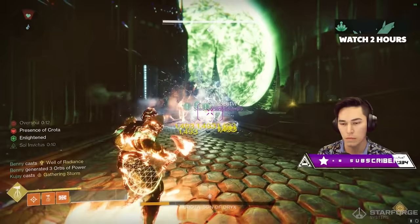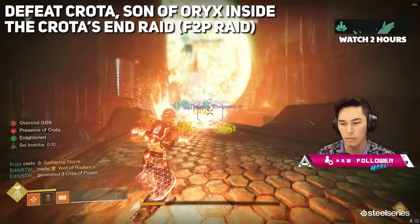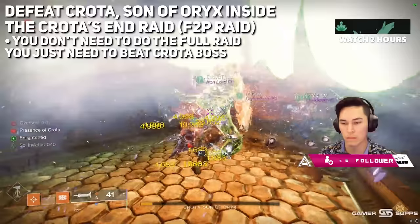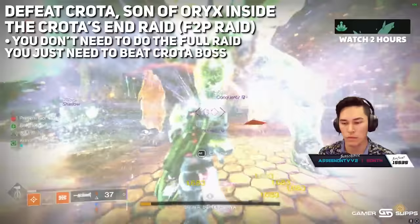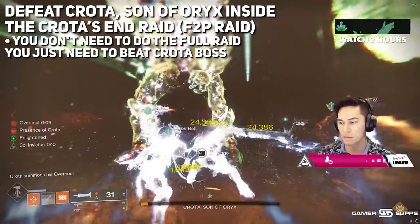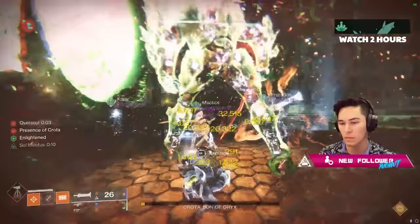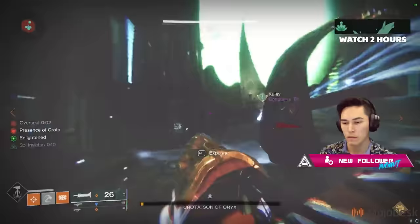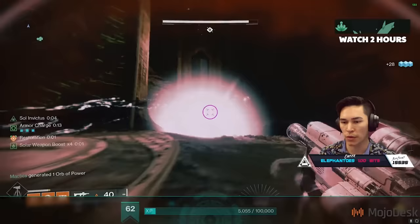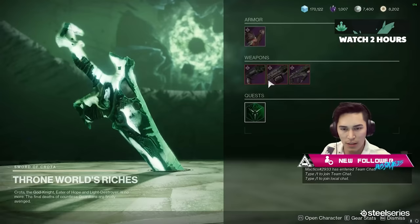First, you need to defeat Crota, Son of Oryx, inside of Crota's End, which is free for all players. As far as we can tell, you don't even need to complete all the encounters — just the final encounter with Crota. We literally had a teammate jump in during contest mode, all he did was the Crota fight, and he got Necrocasm immediately. Post-contest mode this is a little different, but if you're only interested in getting Necrocasm, you can find a checkpoint, grab a fireteam, and defeat Crota to claim the exotic quest.